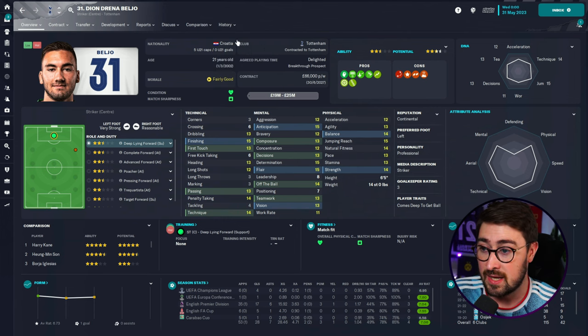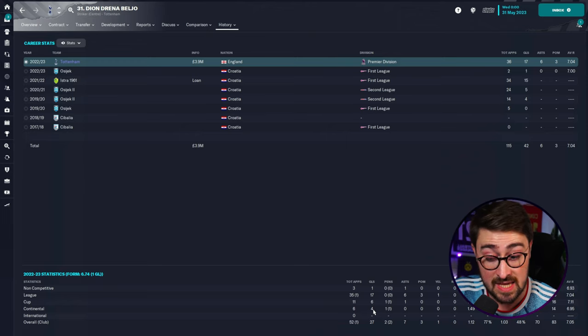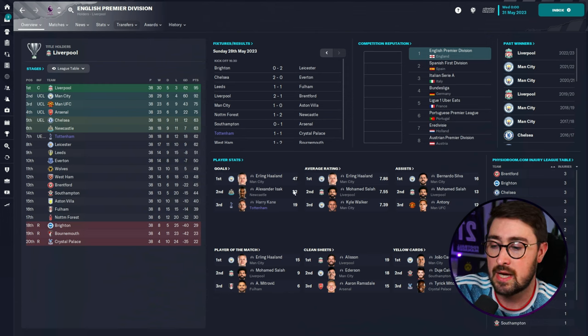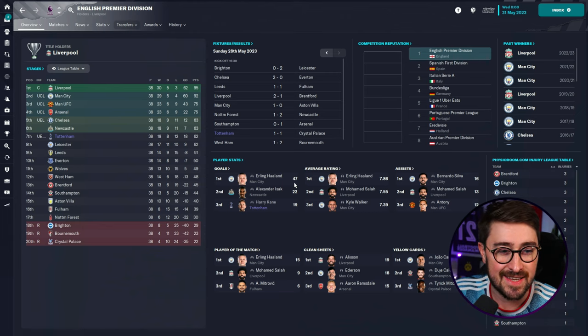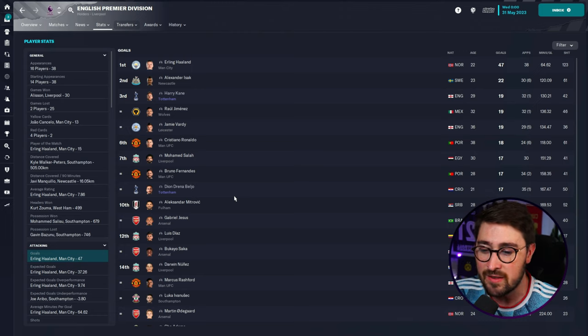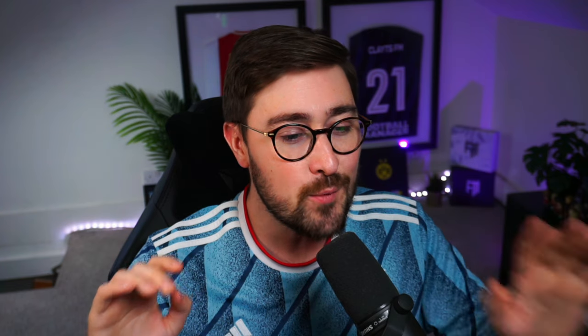He probably isn't quite matching Haaland at this stage, but I'm hoping we get a season where he outscores him. In terms of the stats, he got 17 league goals in the Premier League, six assists, three player of the match awards, and a 7.04 average rating. He got six goals in the Cups and four in Europe - Champions League - so scoring at the top level. Not quite Haaland levels where he got 47, but Bellio got the same amount of goals as Mo Salah for his first season at 20 years old.